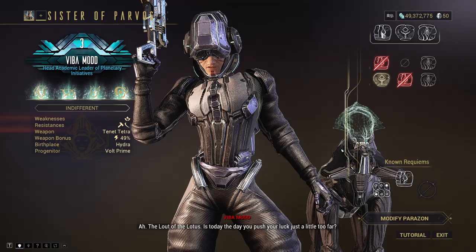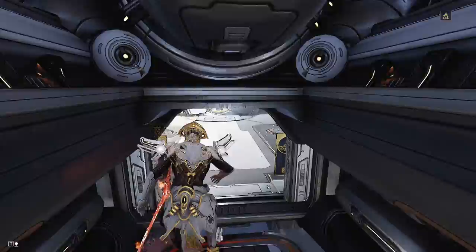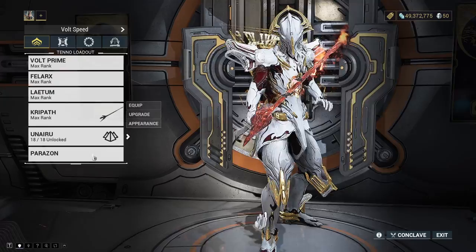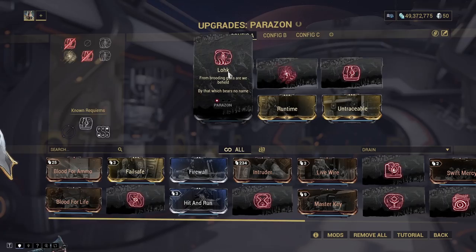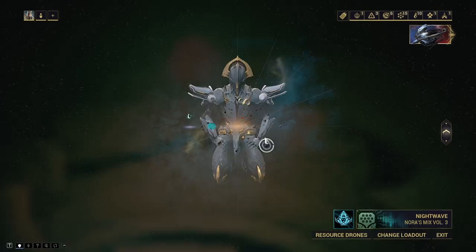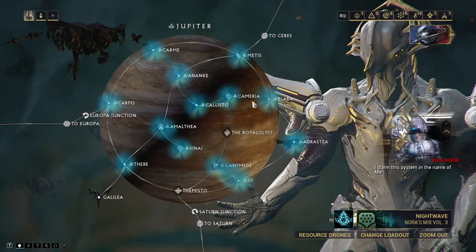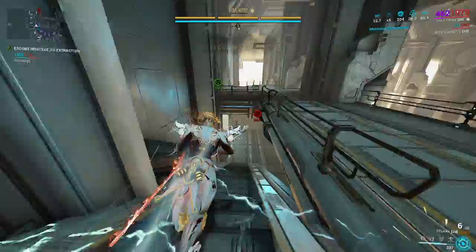We've determined that Ull is not first and not second — so we know Ull goes in the third position. This is a great deduction that drastically reduces our remaining time. So we'll put Ull last, and now figure out the first two slots. I'll try Adarza in the first slot and see what happens — actually let me think, I'll go Ull last and work out the remaining order from here.